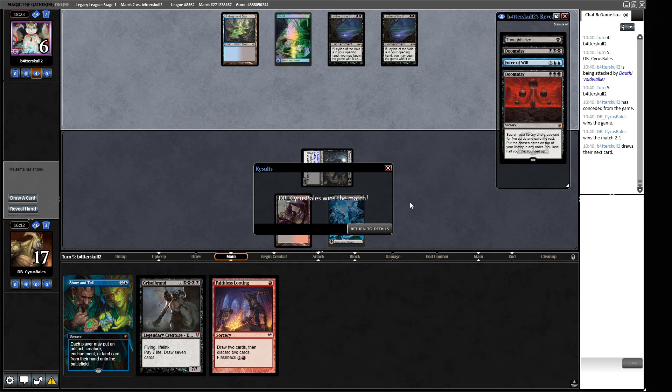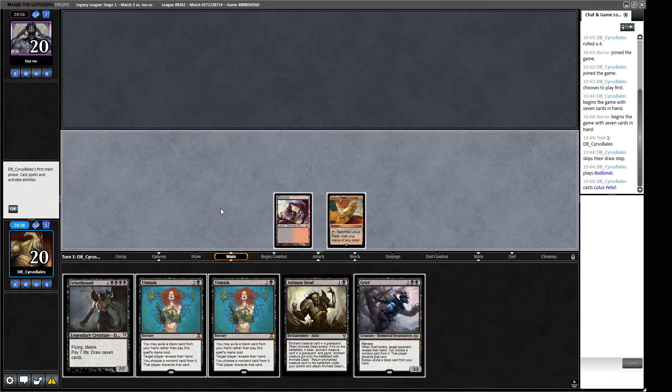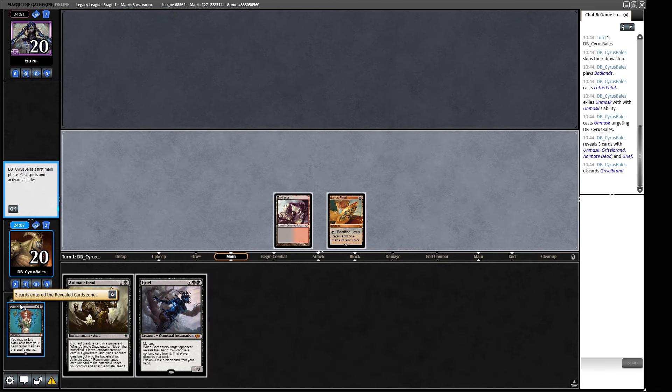It's tricky when you're against a deck with Leylines but also doesn't play many creatures worth reanimating. Two rounds in, two wins. Let's go to round three. We Unmask targeting ourselves, put Griselbrand in the graveyard, land, Lotus Petal, Animate Dead — seems reasonable. The other option is to go slower: Grief our opponent this turn and draw any black card for next turn. I'm just going to go for it here.